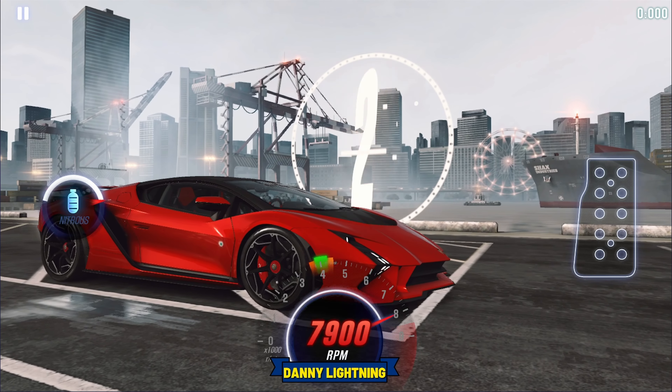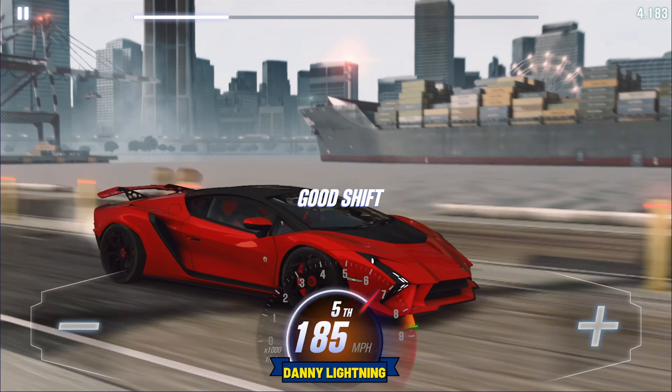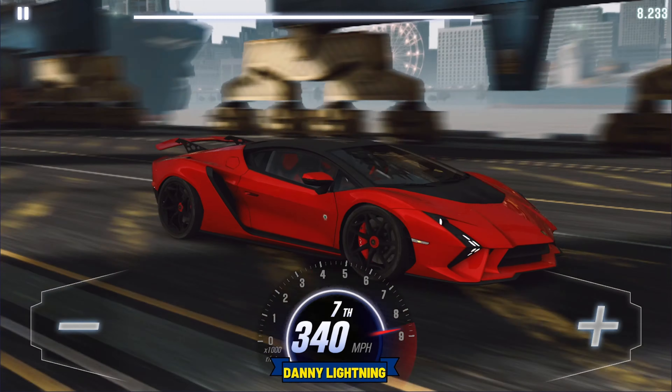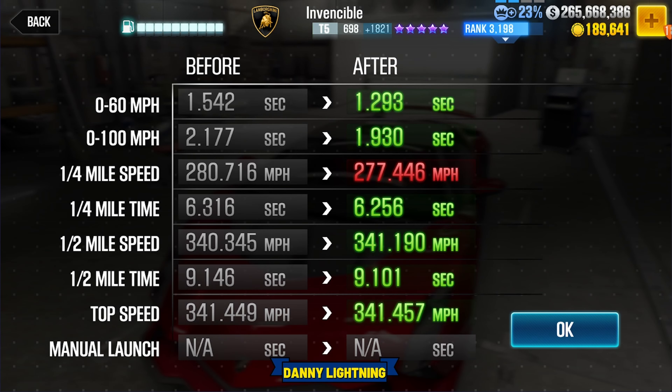3, 2, 1, go — second with nitrous, third gear, fourth gear, fifth gear, sixth gear. That seems to be giving the best times on stage 5, running 9.0 something. Not a bad time at all — that run we got a 9.101, and sometimes we are getting into the 9.0s.